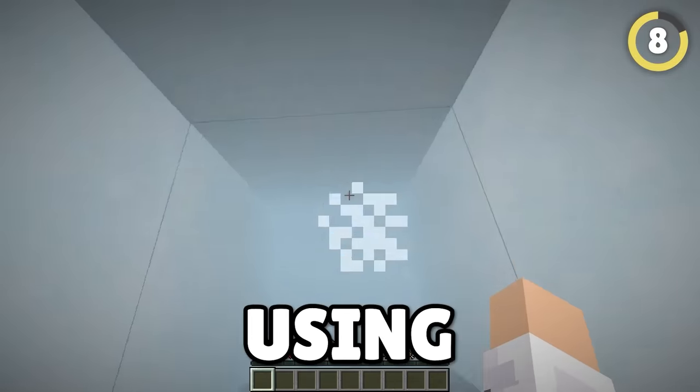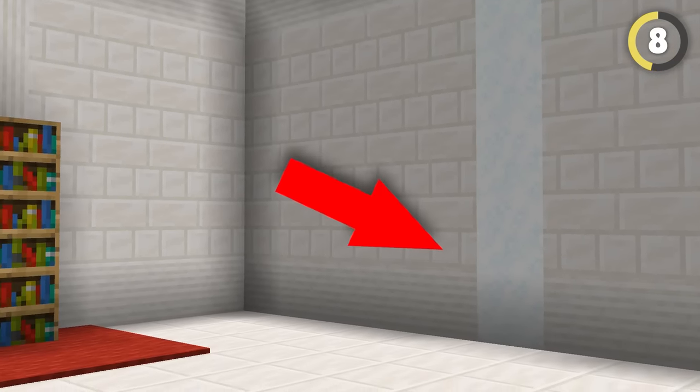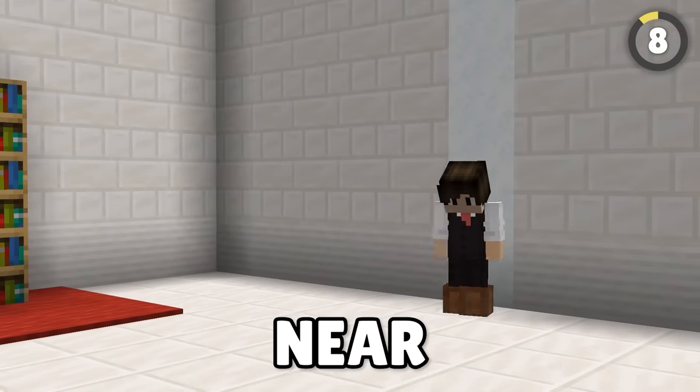Make a near-invisible elevator using humble leather boots. Basically, if you have a white room, you can put powdered snow inside of a wall and use leather boots to climb up it, making your new elevator near invisible!